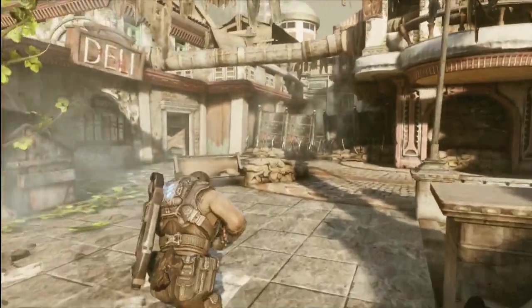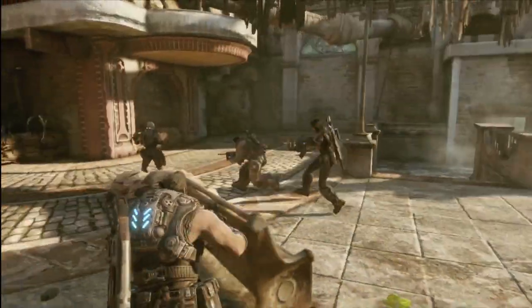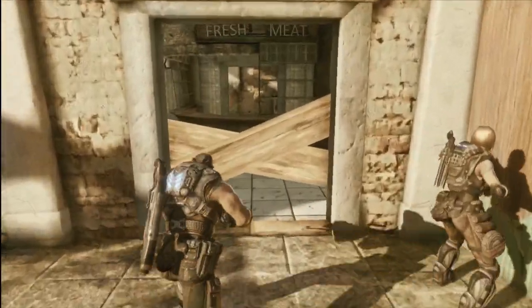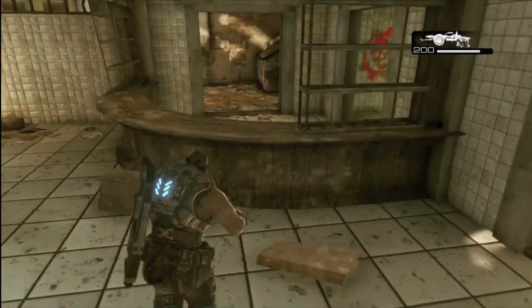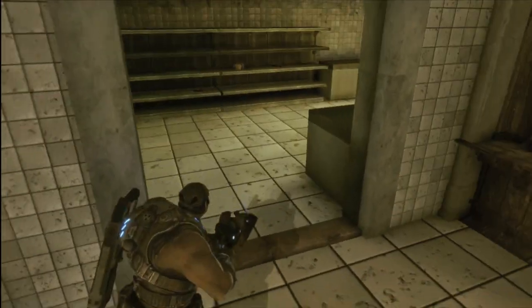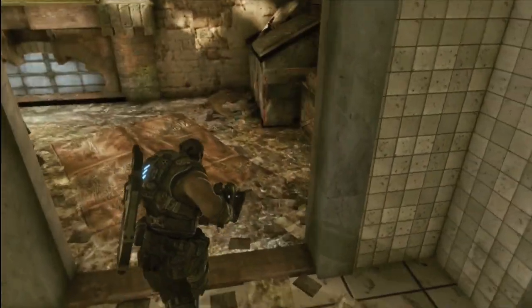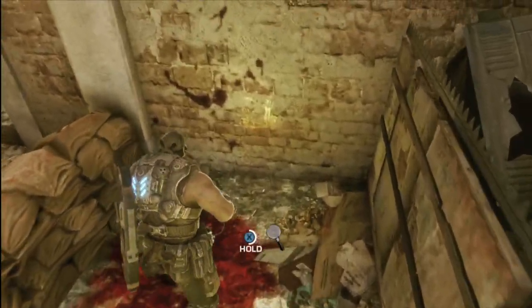This is definitely one of the harder ones to miss. This is in Act 3 in the chapter Ghost Town. You have to go through the deli building — look for the big sign on the roof, and through the window you would have seen the COG tag. Once you smash the barrier, head over the not-so-fresh meat counter and you will see the COG tag in that room. But head into the room to the other room, turn left, and by the body is COG tag number 10. Only five left to collect.